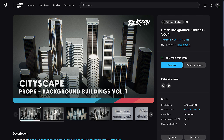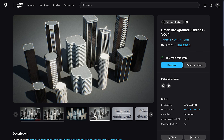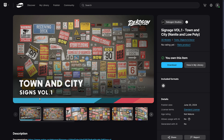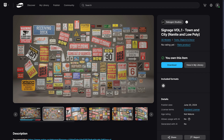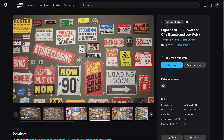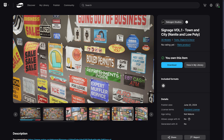After that, we have background buildings — really low-polygon buildings to populate the background of your city, with a number of different options. Then we've got things like signs: going out of business, 90% off, loading dock, warning for cameras, backing up dock, and so on. There is a ton of signs.